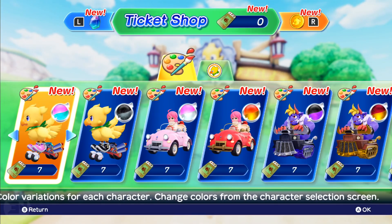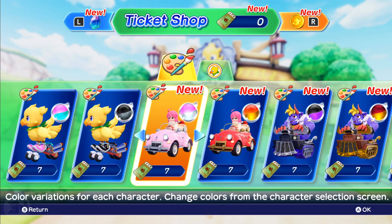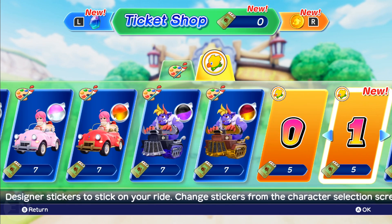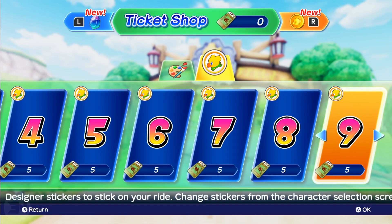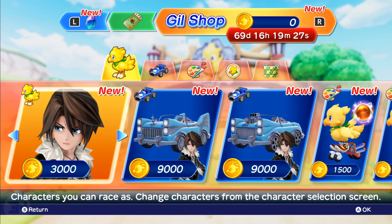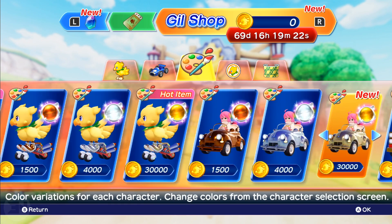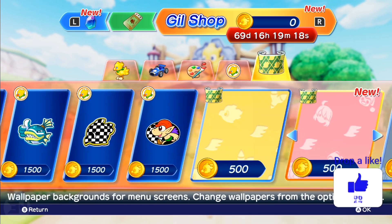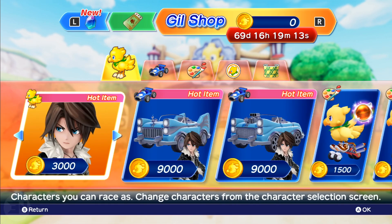The UI of the shop is not particularly great. You can get different colors for your karts and characters — just basic stuff. In the ticket shop specifically, you can get stickers to put on your cars and customize them. In the Gil shop it's pretty much the same — you can unlock Squall's car colors, more stickers, and background art. So if Gil is in-game money, that's great.